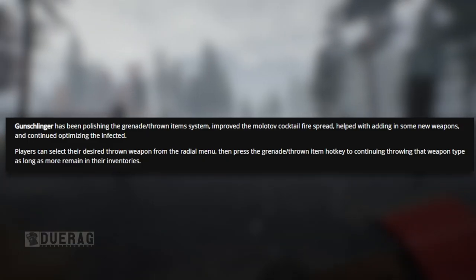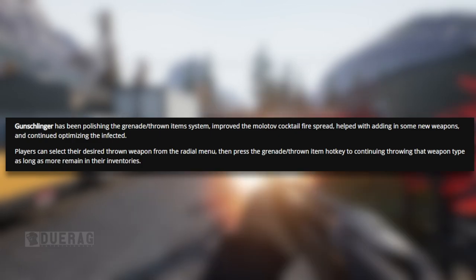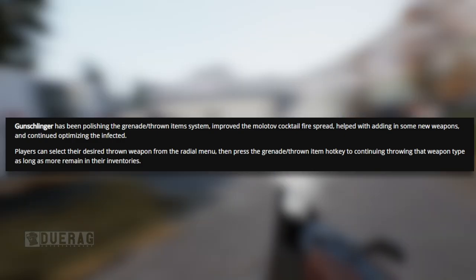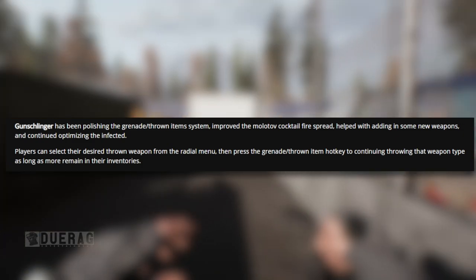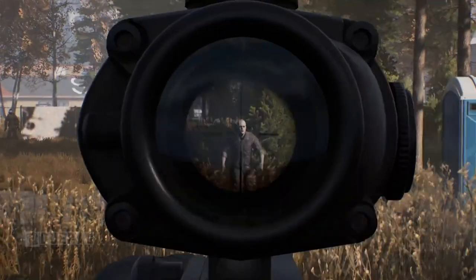Gun Schlinger has been polishing the grenade thrown item system, improved the molotov cocktail fire spread, helped with adding some new weapons, and continued optimizing the infected. Players can select their desired thrown weapon from the radio menu, then press the grenade thrown item hotkey to keep throwing that weapon type as long as they remain in their inventories — kind of like Escape from Tarkov.